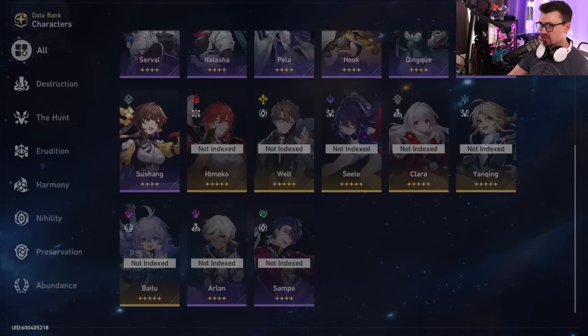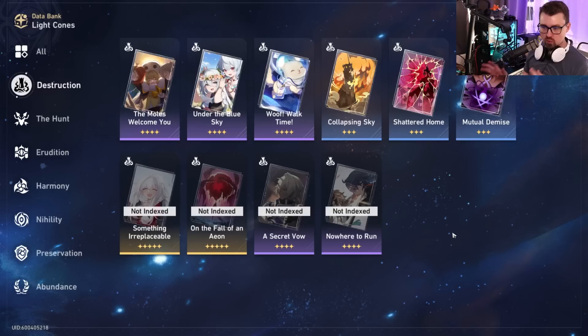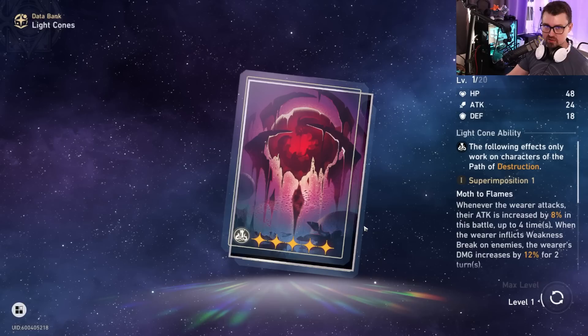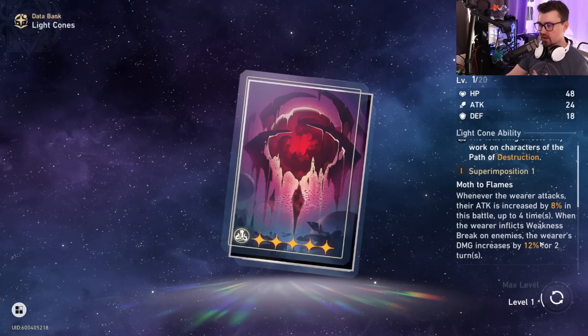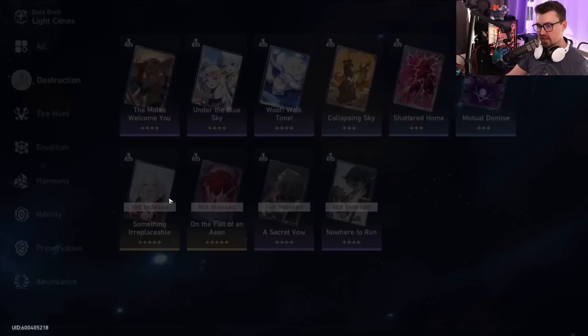First up alphabetically is Arlan, who is Destruction path. Looking at his light cones sorted by Destruction, the top pick is 'On the Fall of an Aeon' — you can actually get this for free through the Herta Shop, and it's one of the better ones to grab there. It's great for increasing damage and then increasing even more damage when you inflict Weakness Break.